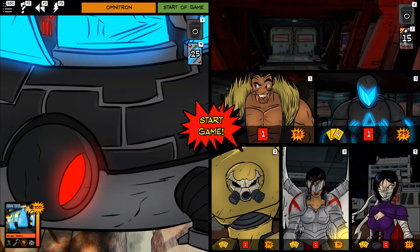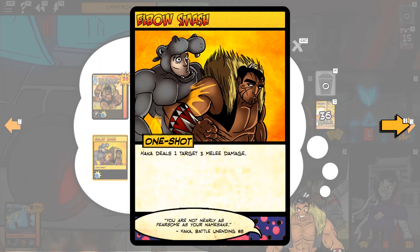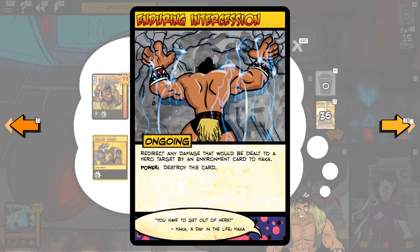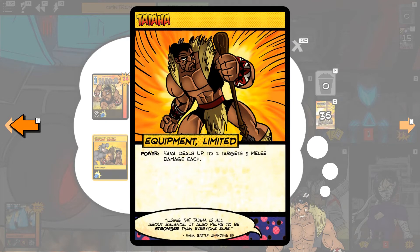For the team we have Hakka, who does damage. He's got an Elbow Smash, good for some straight-up damage. He has Enduring Intercession, which will redirect damage from environment cards to Hakka when dealt to hero targets. Hakka Shielding will reduce the next damage instance he takes. Taiha will do two targets, three damage each — that's a great starting power for him.